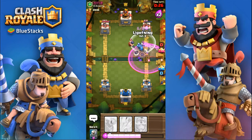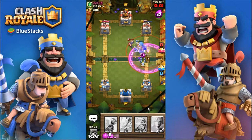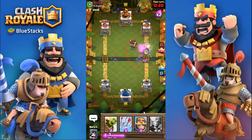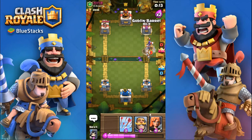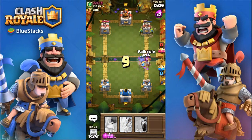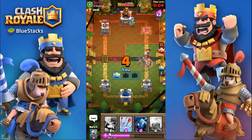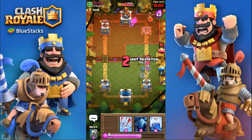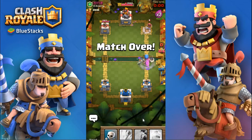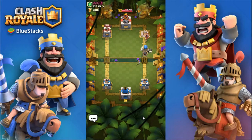He is gonna play that lumberjack, so my giant skeleton will also kill that. I'm gonna get ready to lightning his executioner. Hopefully all my skeletons are gonna die — and he did tornado that. Fairly even. I do have a goblin barrel that I'm gonna play right now, plus the knight and valkyrie. And it did get taken out, so that is beautiful. That is GG — first battle, very close but still a victory.